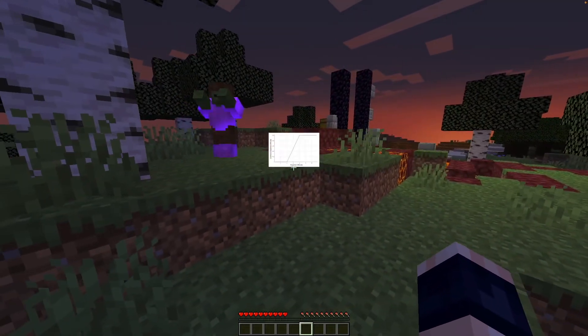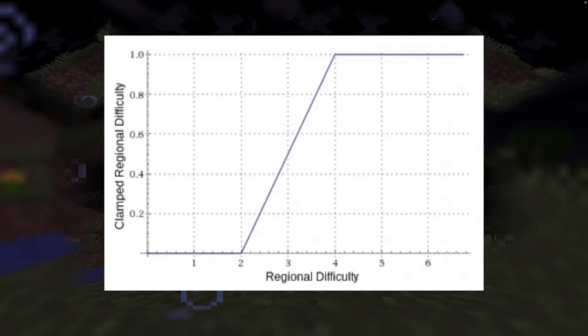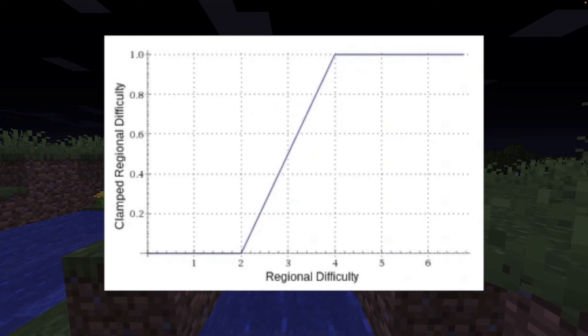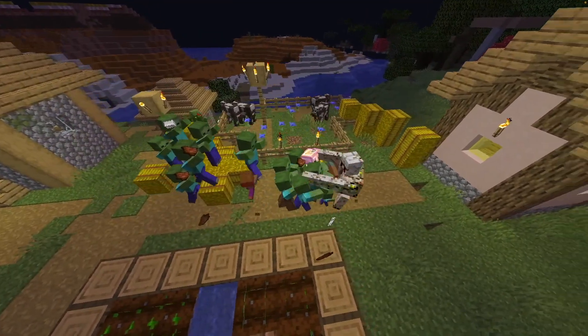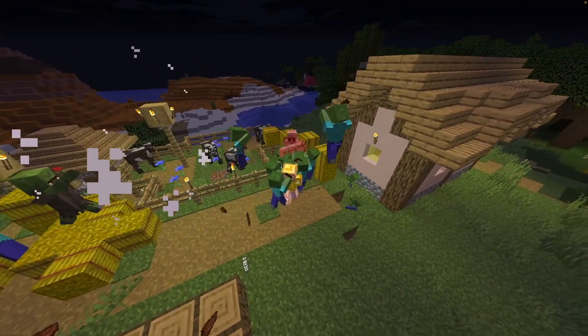Regional difficulty also correlates to clamped regional difficulty, which is a value between 0 and 1 and is based on the growth of regional difficulty. The clamped regional difficulty makes zombies more likely to break doors, spiders spawn with different status effects, and zombies spawned are more likely to be leader zombies, which gives them bonus max HP and makes them prone to spawn reinforcements.